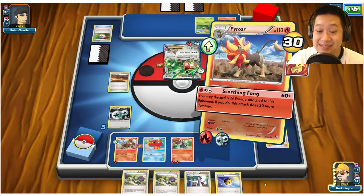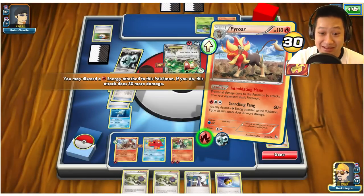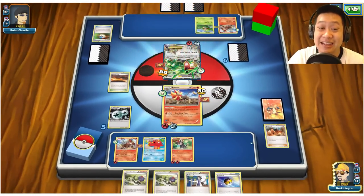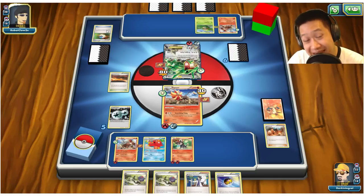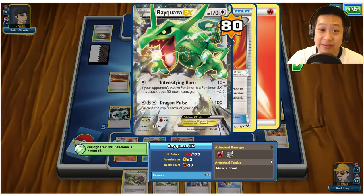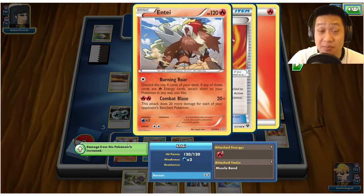This Evo Soda is going to be a dud because Rim Raid is here, so I won't discard the energy just yet. Take 80 damage, and that's going to be that. He doesn't have strong evolved Pokémon, and this deck isn't quite the best thing out there. If I didn't have Pyroar, maybe it would have been a threat — 100 damage would two-shot my Entei.